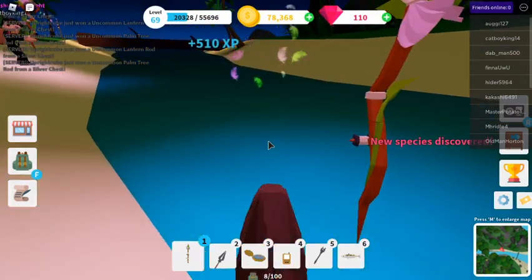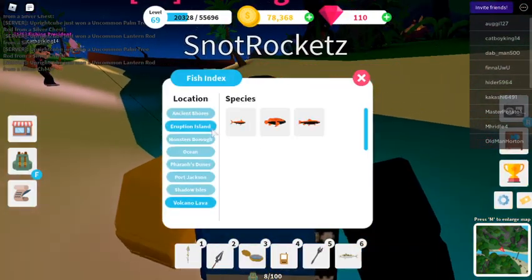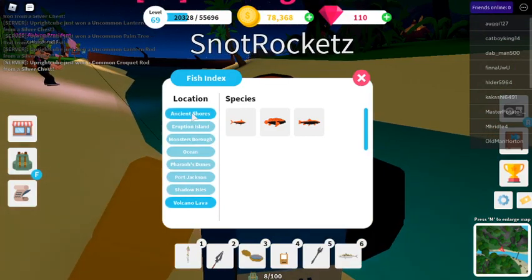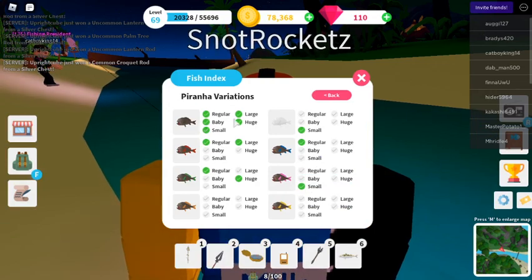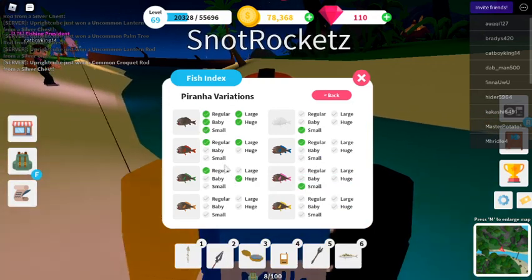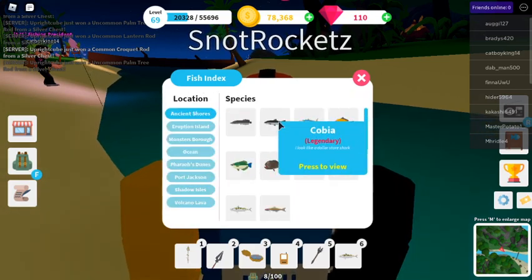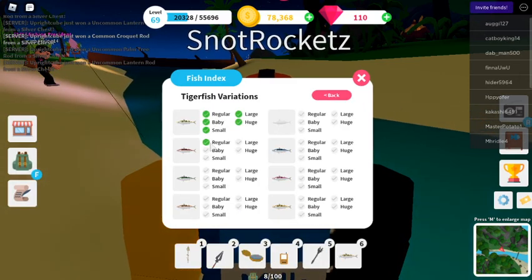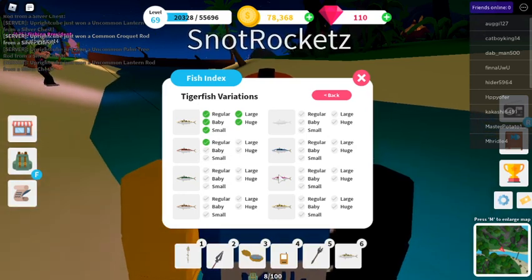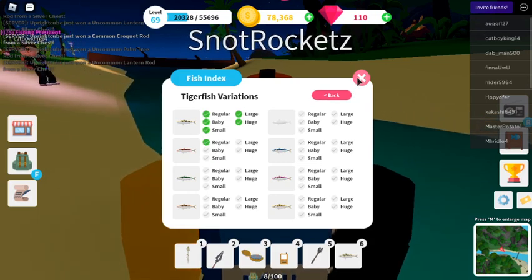We got a piranha! I'm actually excited right now because I pretty much have all of the normal piranha species. You can get different types of glows, like neon glow piranhas. You can get albino. The tiger fish — the neon glow for this fish is so rare, I've only gotten it once, and it's the common glow.